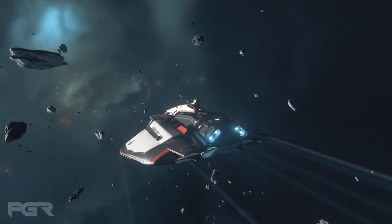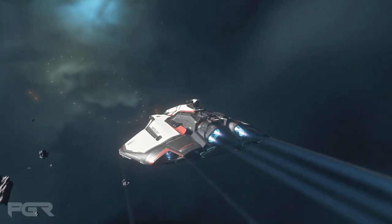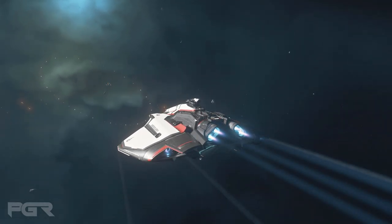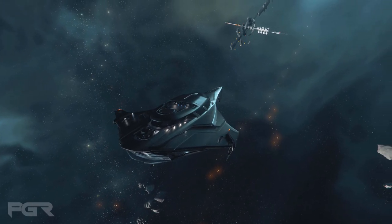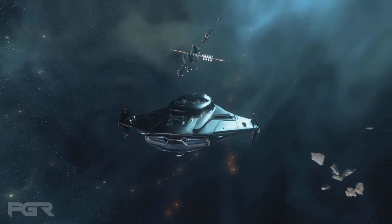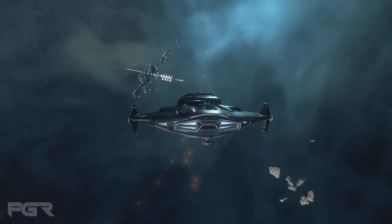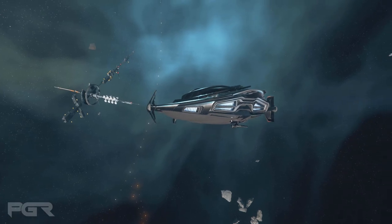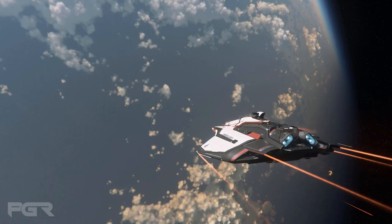The bug looks creepy — it kind of looks like a spider but it has a shell on its back. It can retract into the shell and will look like a ball when it does. Unfortunately I can't share the images, but it's going to be interesting. It looks like we're going to be finding these bugs in caves. Once you go into caves you may run into these things — they're referring to them as 'creepy crawlies' — and looking at the images, it's going to be scary.